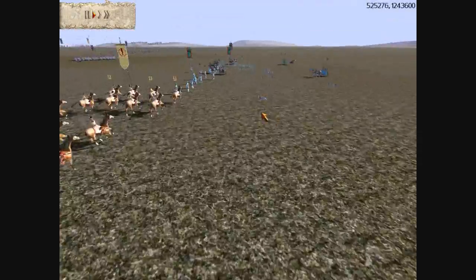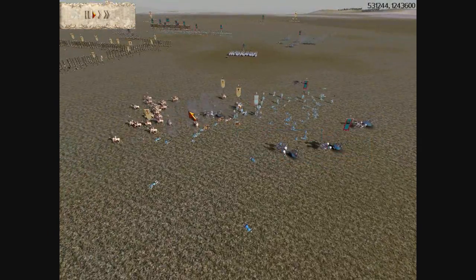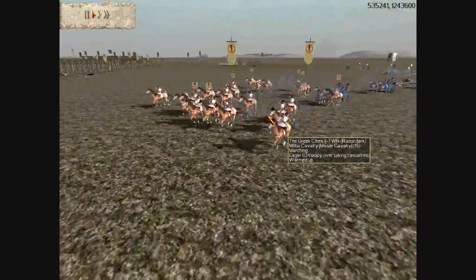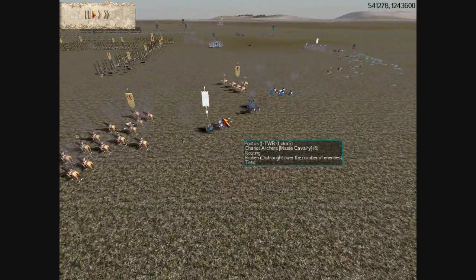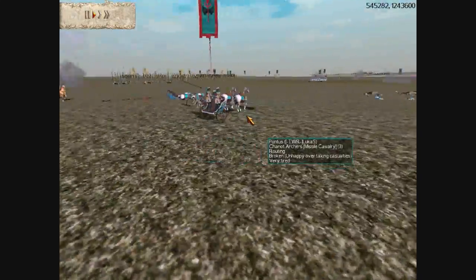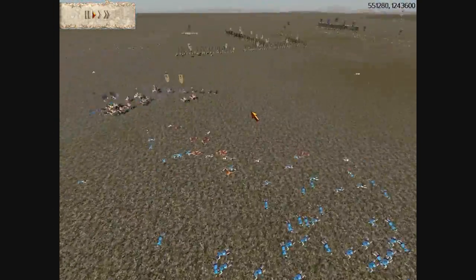I send my militia cavalry in to attack his archers on the flank — boom! I rattled that archer unit, which is one of the good things I do in this battle. I also managed to route the chariot archer unit — it goes away, and I think I actually destroyed that cavalry unit.